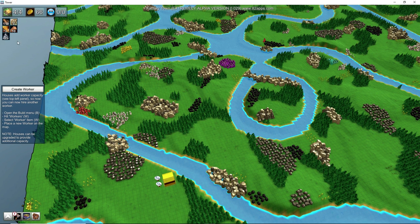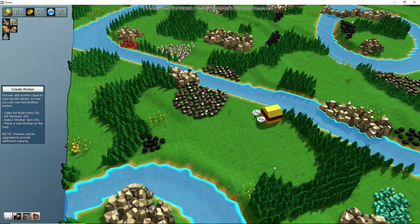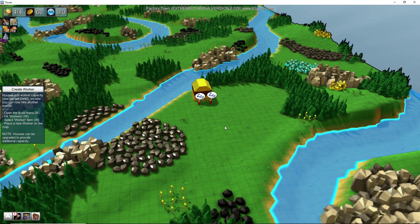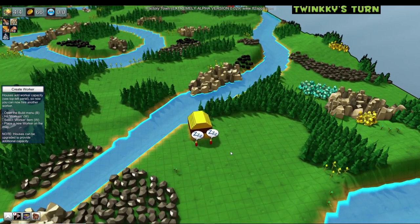We share every resource apart from food, since food needs to grow each base. This is our makeshift co-op: Twinkie plays for a while, then passes control to Noodle, who builds up his side of things. We pass control back and forth when we're happy with what we've done. You can tell whose turn it is by listening to us talk, and there'll be a name tag on screen too.